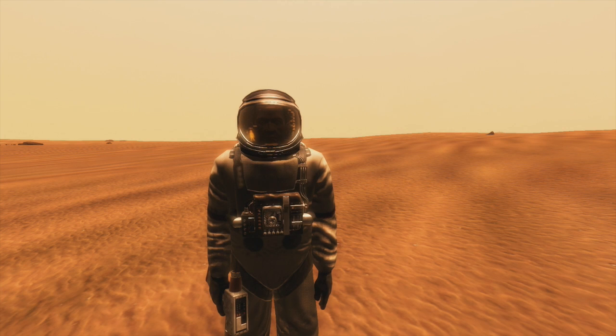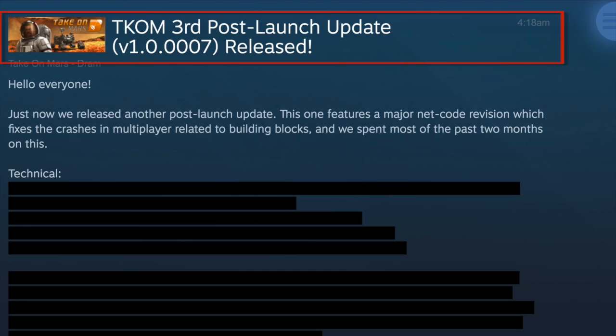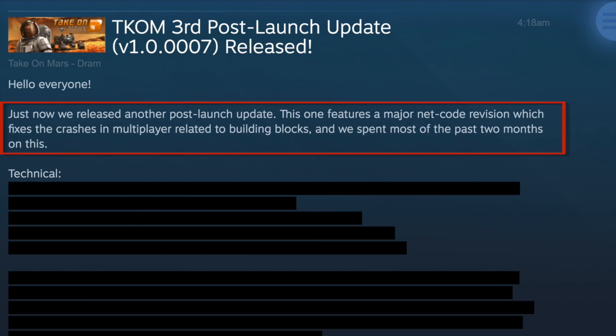Good morning Martians! Looks like Tech on Mars has a third post-launch update, version 1.0.0007. They've done a lot of work on netcode revisions for fixing crashes and multiplayer related to building blocks not syncing up when playing multiplayer. They have technical notes here covered with a spoiler.